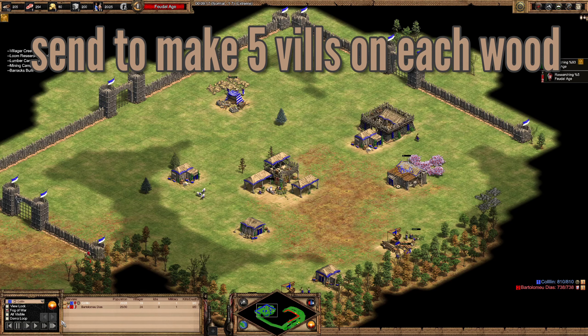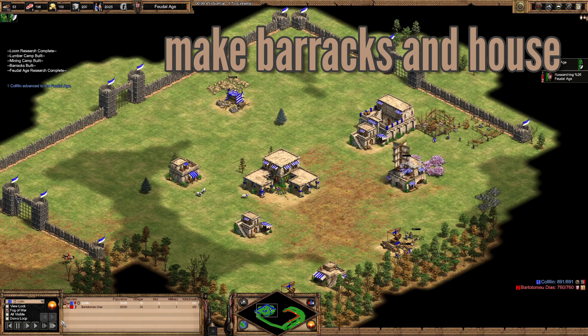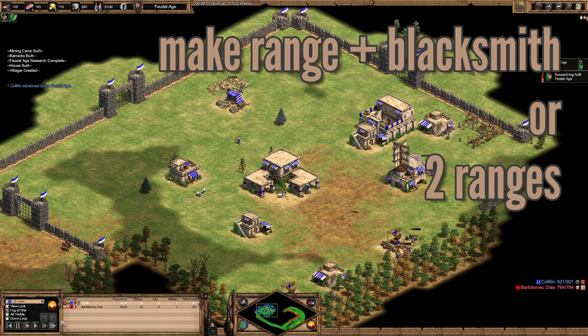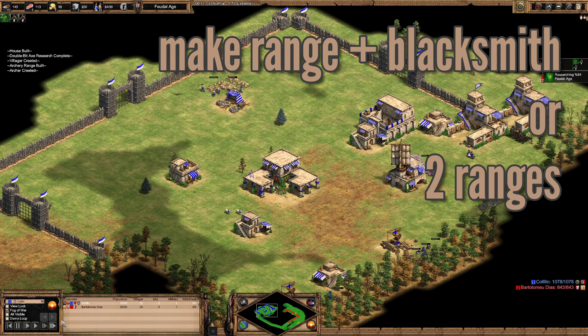I'm catching up a little — sent three to gold. Five villagers should be on each wood line, and I'm playing Saracens here. Then you have the choice, after making barracks and a house before the ranges, of either making one range or two ranges. A range into blacksmith will allow a more economy-focused build order, so you'd spend more wood on farms and be able to click up faster. But on hideout I think it makes more sense to go two ranges if you're going for any feudal pressure — you might as well really go for it. You don't want to go half-assed and do a little bit of both. So here I have two ranges.